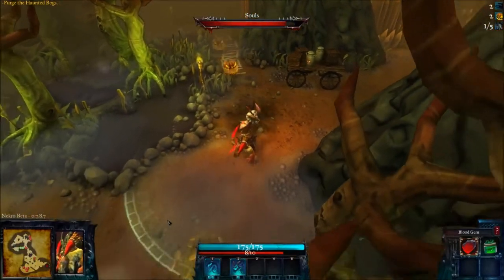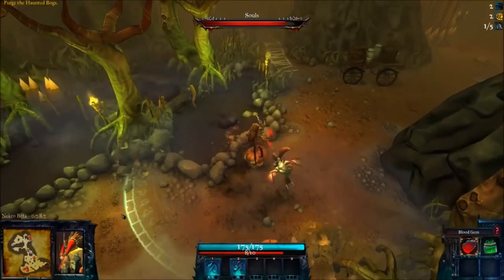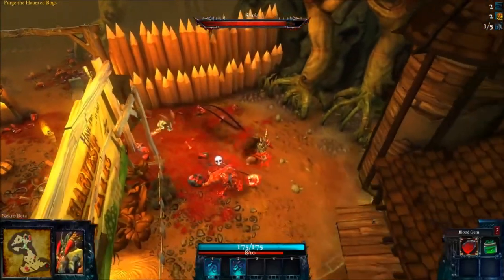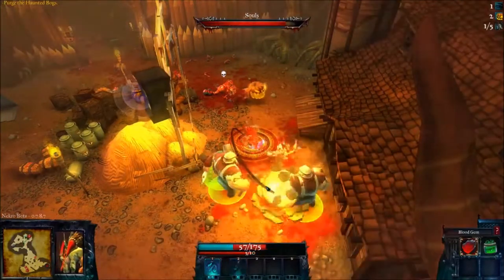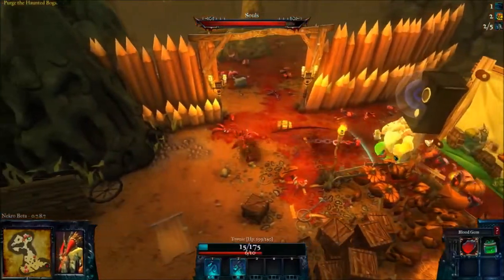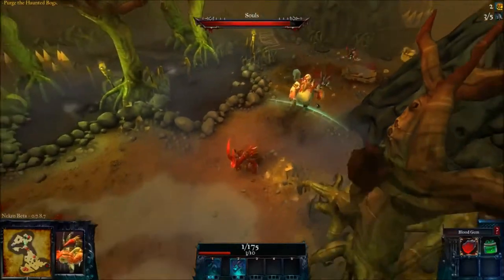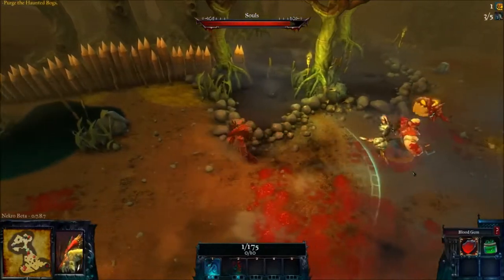It seems like the level just did a big loop. My map is telling me where the souls I need to get are, so I'll go check that out and see if there's more over here. I need more minions — getting some bats out. Come on, bats, earn your pay. There we go, they're mopping him up. And I still got a jack-o'-lantern alive, so that's nice.